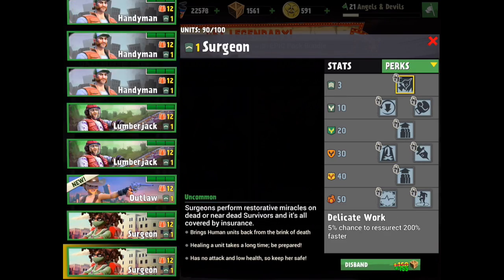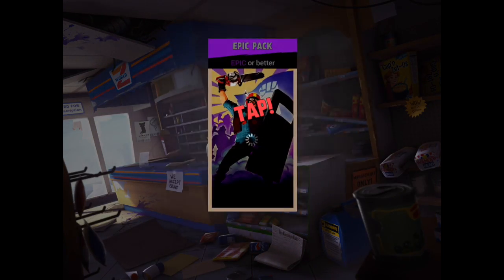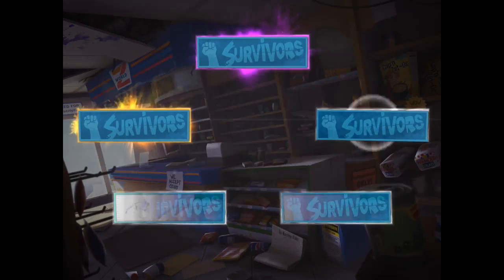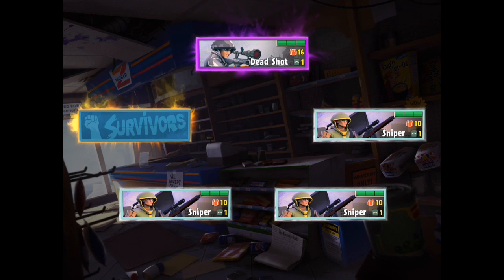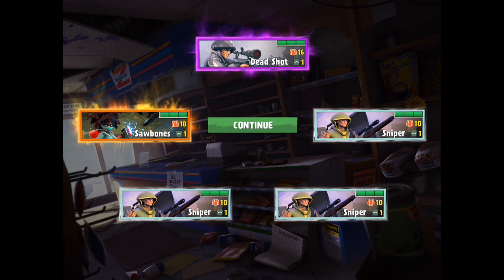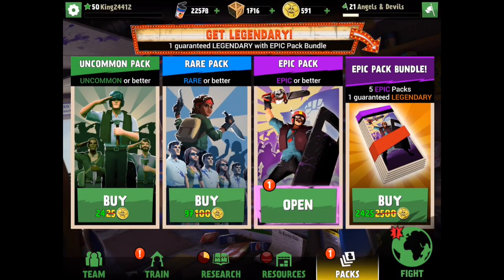Sell all these commons real quick. One more, let's go. Legendary - nice! Epic pack: deadshot, pretty cool. Love the deadshot, upgrading them actually right now. And sawbones - awesome. I actually need one of her, I believe. I'll check in a second. But we have one more epic pack.